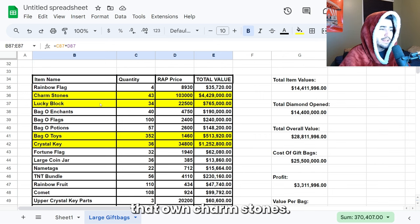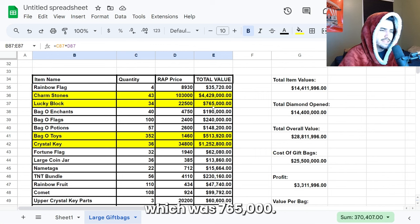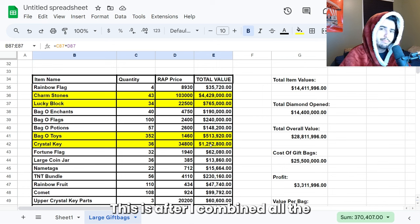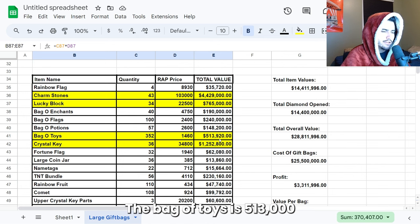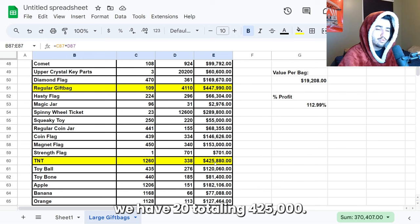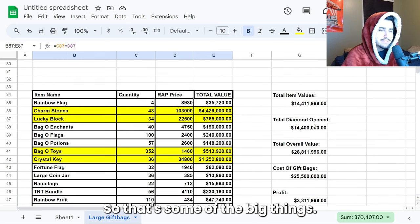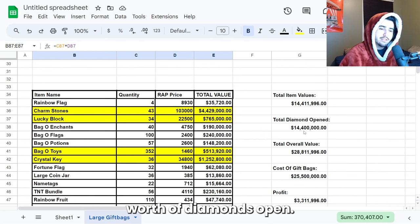I might be bringing down the charmstone economy after these last two videos, so I'm sorry about that for the people that own charmstones. Next, we have the lucky blocks which was 765,000. Crystal keys were actually more than that at 1.25 million — this is after I combined all the parts we had. The bag of toys is 513,000. Regular gift bags, we got 447,000. And finally, we have TNT totaling 425,000. That's some of the big things. And then obviously we got the 4.4 million worth of diamonds.